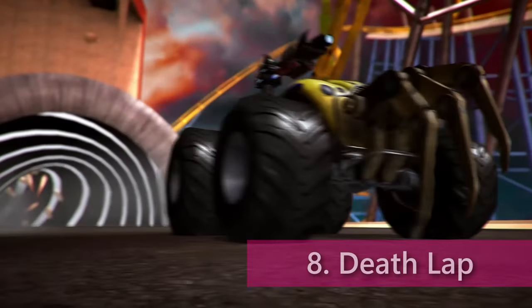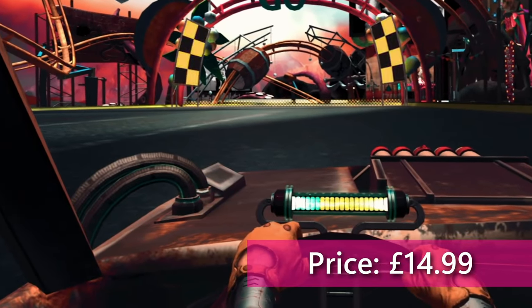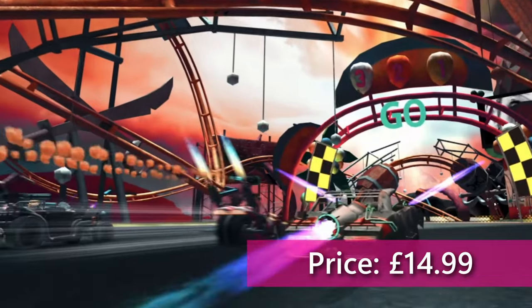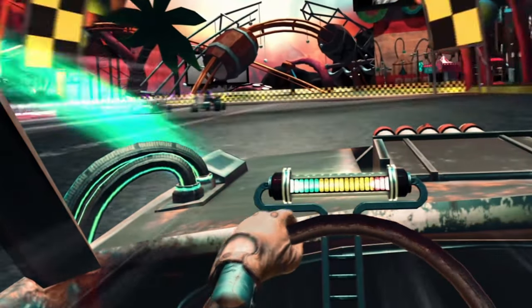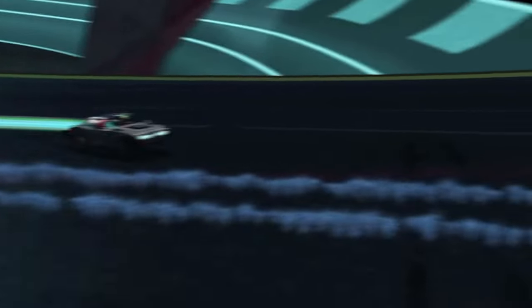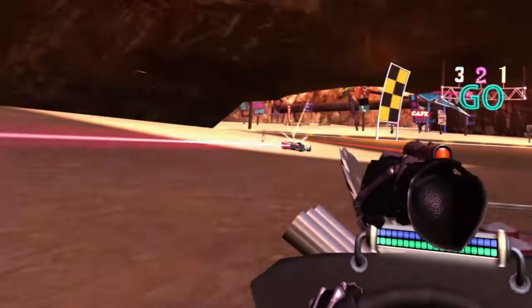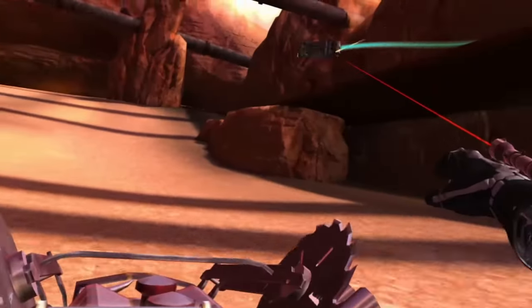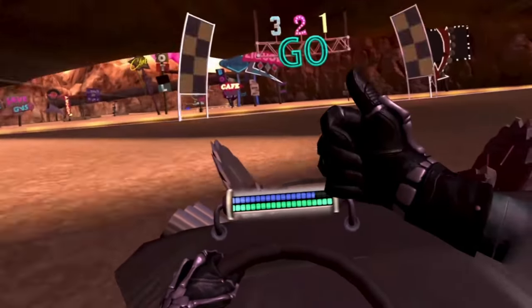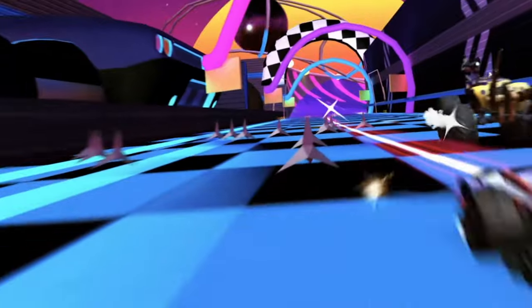Back to cars then with number 8, Deathlap. In the style of the movie Death Race, this game is all about racing with one hand and shooting with the other. With several vehicles, weapons and special abilities to help take out your opponents. Don't focus on shooting too hard though, as there are traps and pitfalls to avoid or use to your advantage. I've had a decent amount of fun in Deathlap when I can find some friends to jump on with, but you'll be lucky to find randoms to play against and unfortunately there are only a handful of maps to play on.